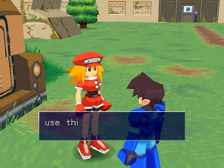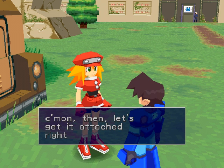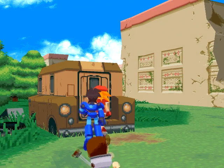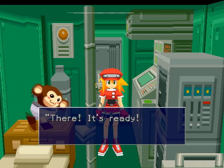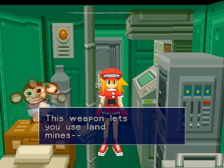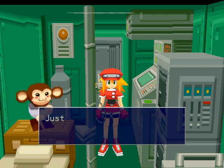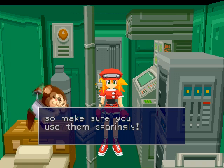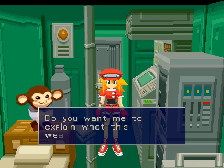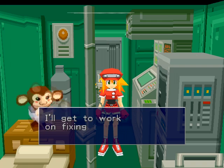Oh, it is mine. He said we could use this car to hook it up. You mean we can use this car? This weapon lets you use landmines — just drop them in front of an oncoming enemy and boom! Just remember, there's a limited number of mines, so make sure you use them sparingly. Do you want me to explain what this weapon does again? Oh my god, no! I got it the first time!